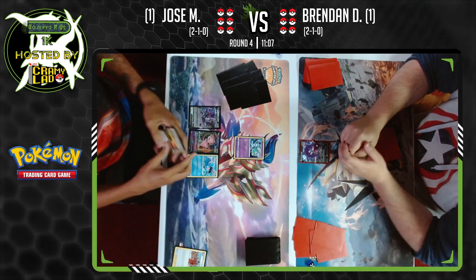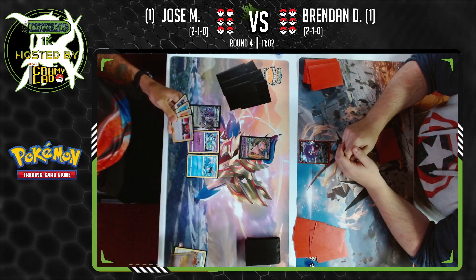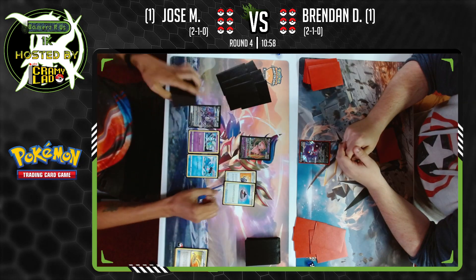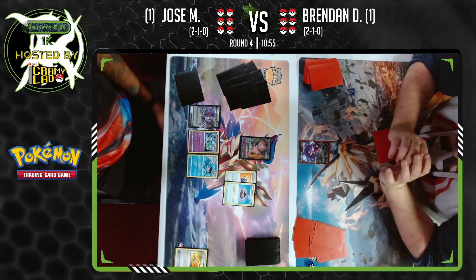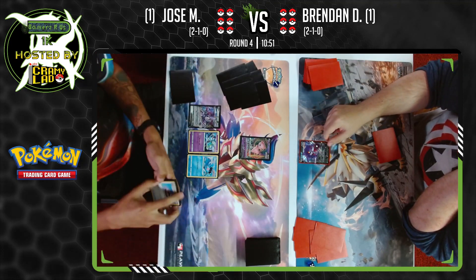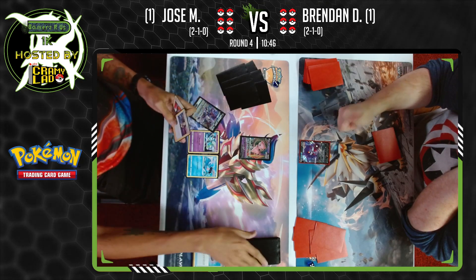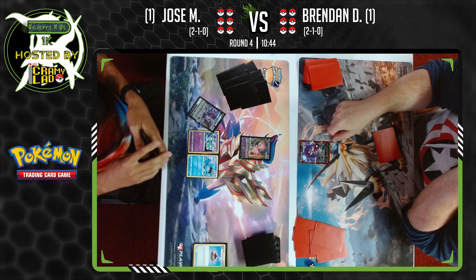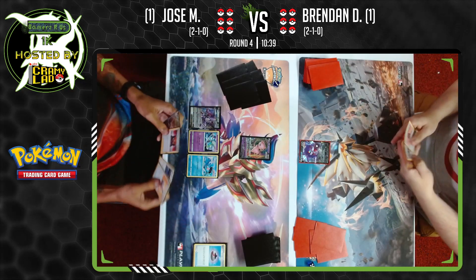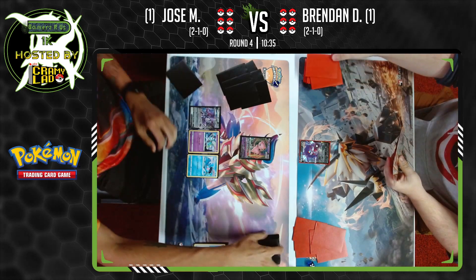Cram-O-Matic discarding an Evolution Incense — does not hit big. Fusion Strike System getting two cards, finds another Cram, and just a pass over to Brendan.